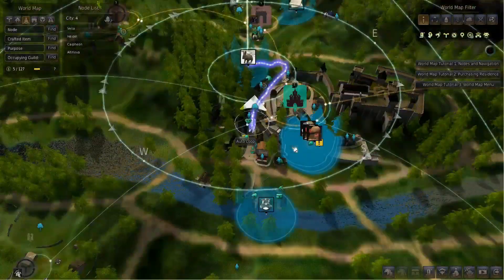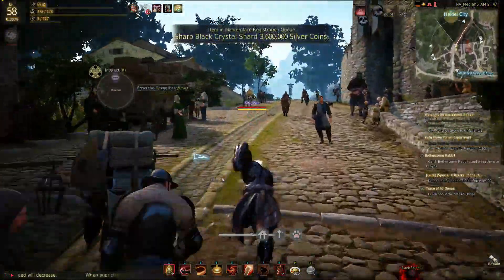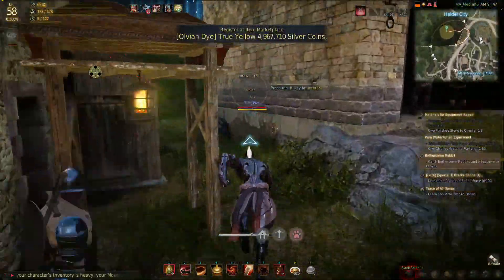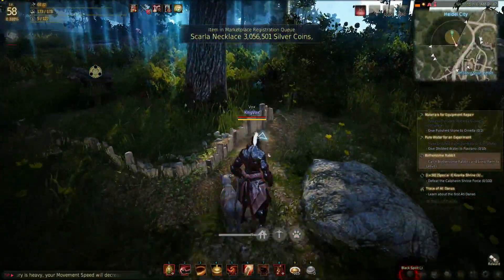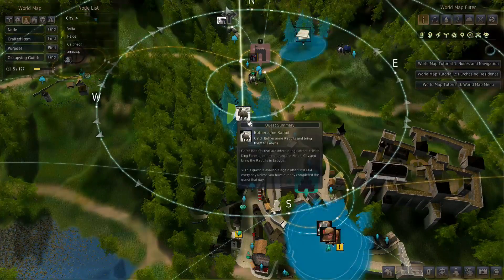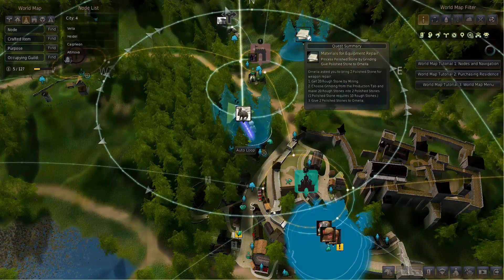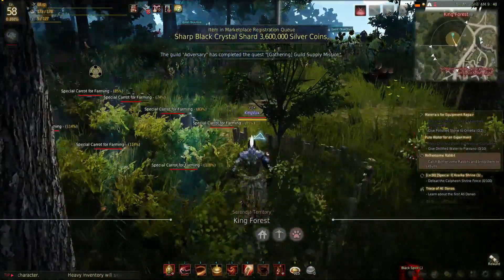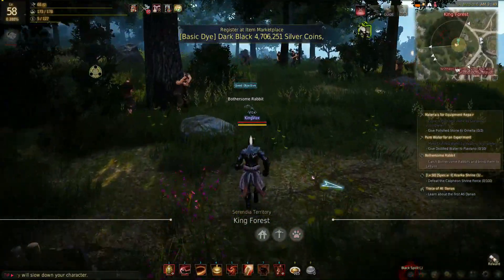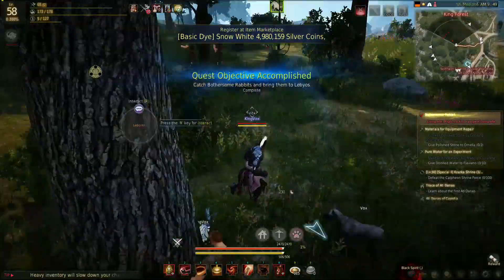We might be able to cut through here. The rabbits are over here — it's also marked on the mini map. Run up and press R next to the rabbit. That one's complete.